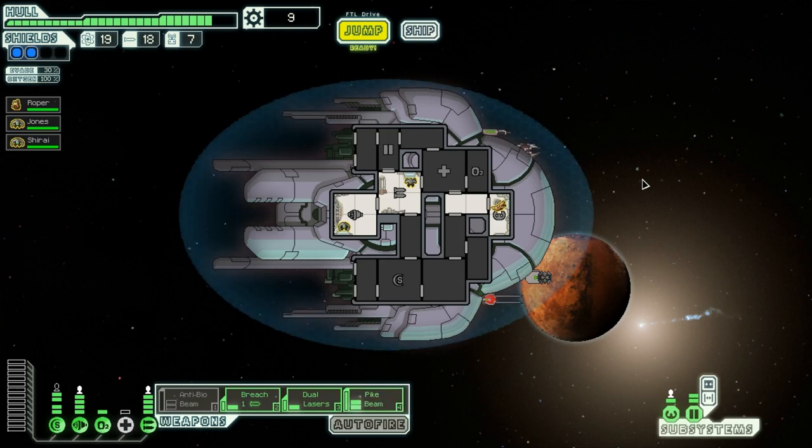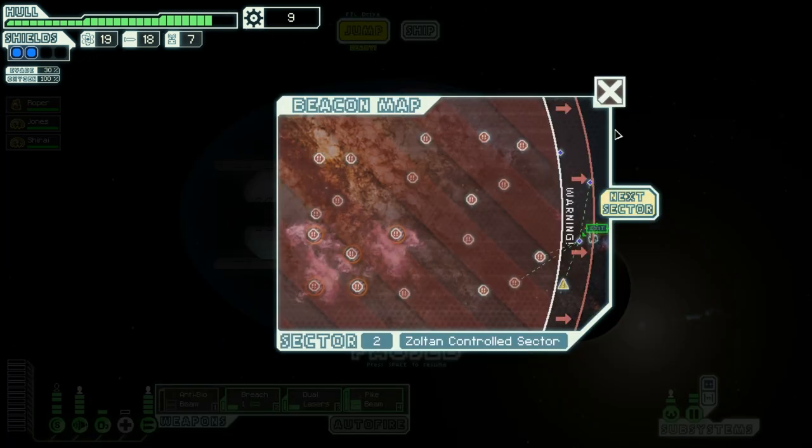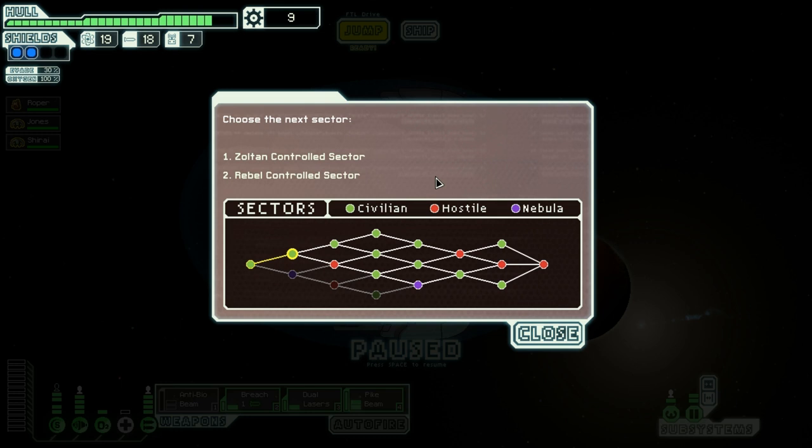Let's play FTL: Faster Than Light. My name is Jemalof and this is game five. I'm about to jump to sector three and I'll make it a Slug Controlled sector.